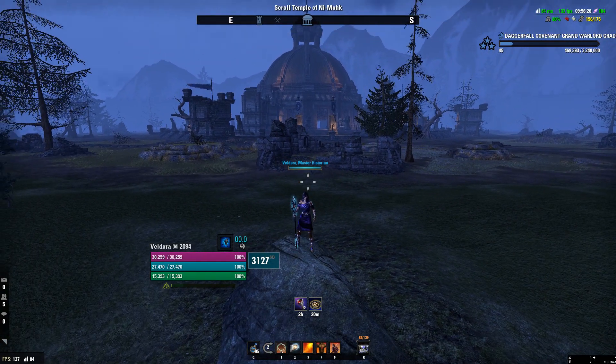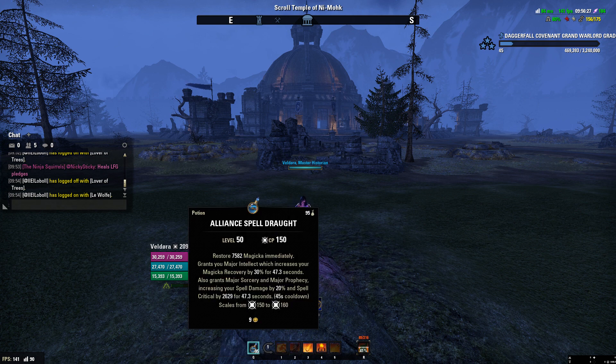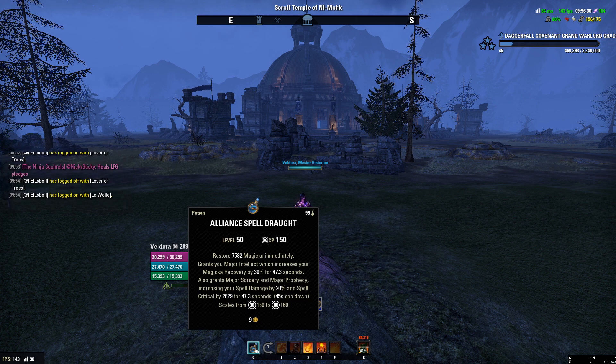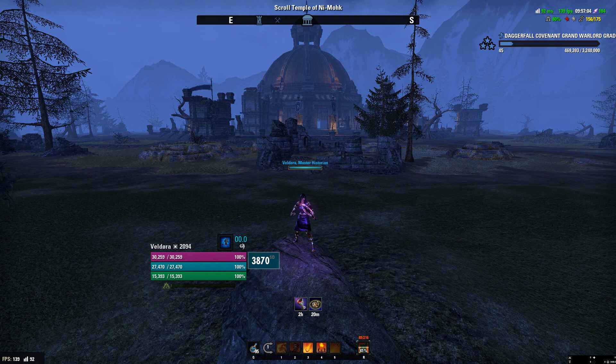Liquid Efficiency is huge as always. For potions, use Alliance Spell Droughts since on your front bar you have no source of Major Sorcery — this increases your spell damage by 20% and gives you magic back. I prefer the magic route because you can still get Major Sorcery from a potion and also get your resources back.